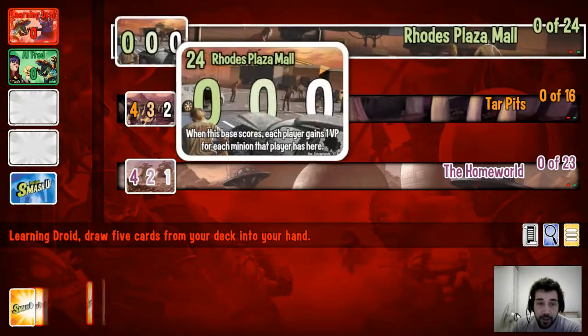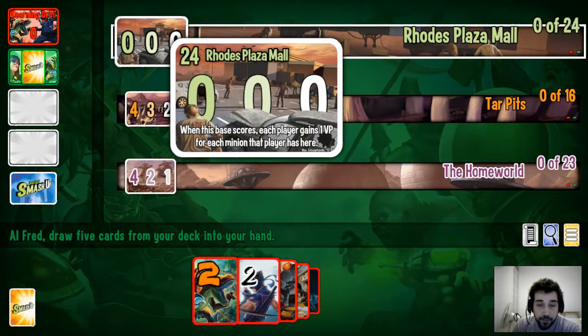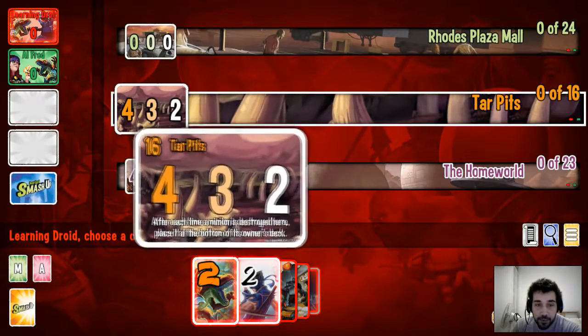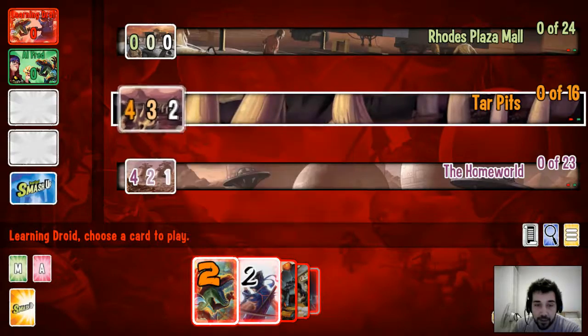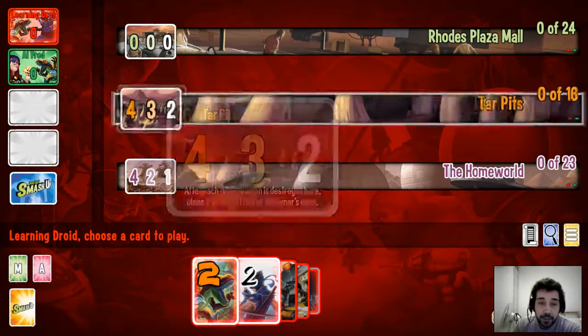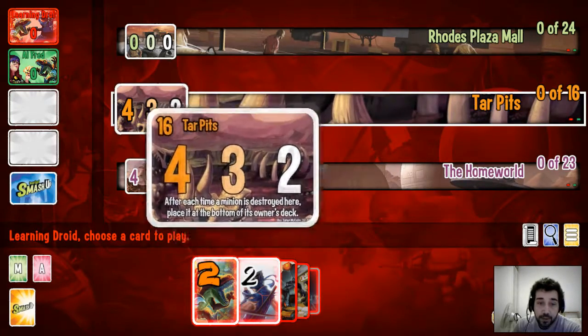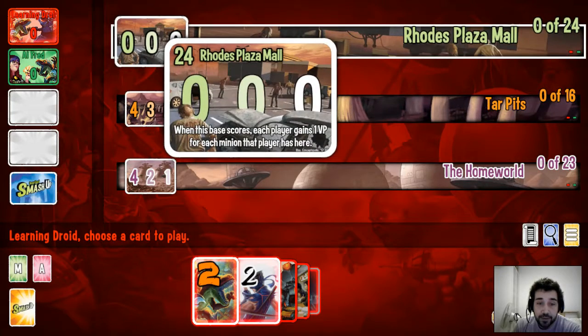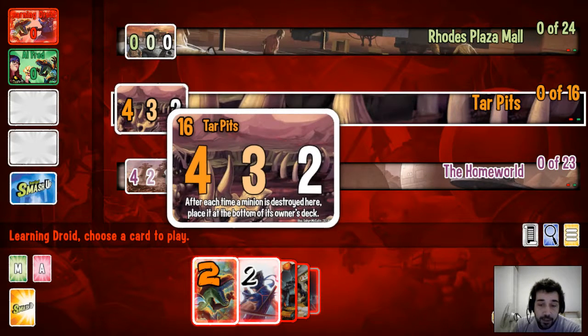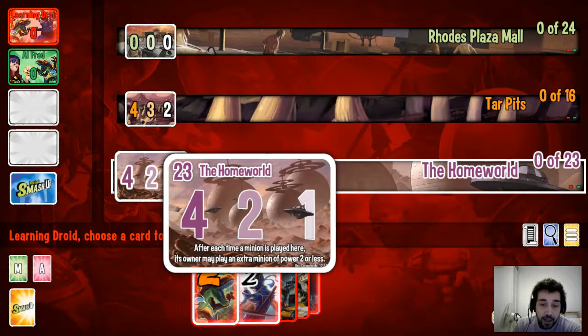The way both the digital and real game works is you have victory locations. The victory locations have numbers — the person with the most attack points on a location gets the first number, second, third. Now the first number is not always the highest, so in some cases you might want to be in second place because you get more points. The victory locations also have special abilities — this one gives an additional victory point for each minion you have, this one means destroyed minions are placed at the bottom of the owner's deck rather than the graveyard, and another lets you play an additional minion of power two or less after each minion is played there.